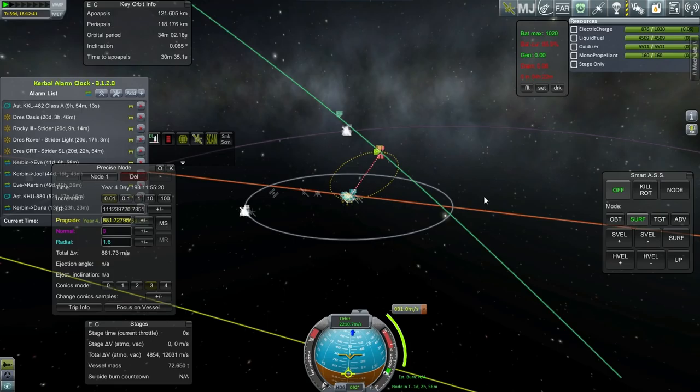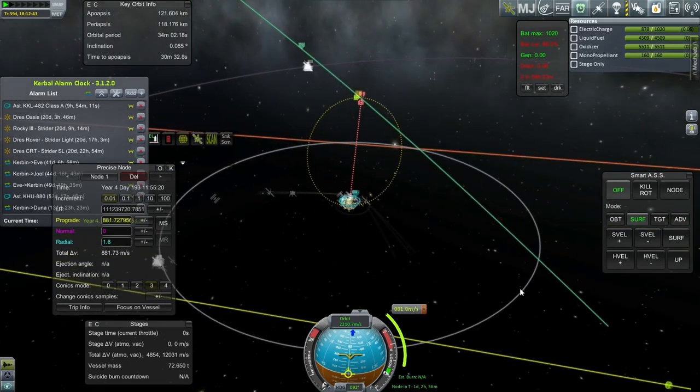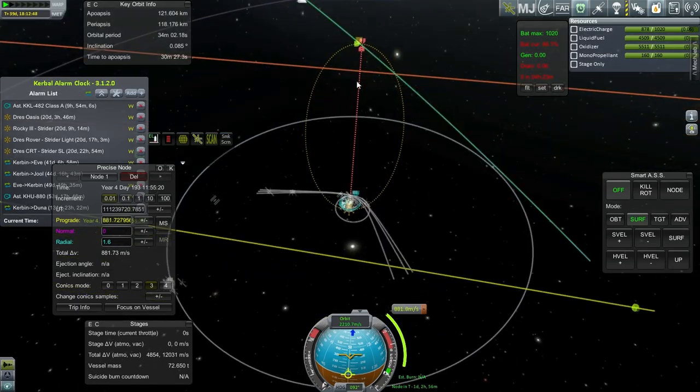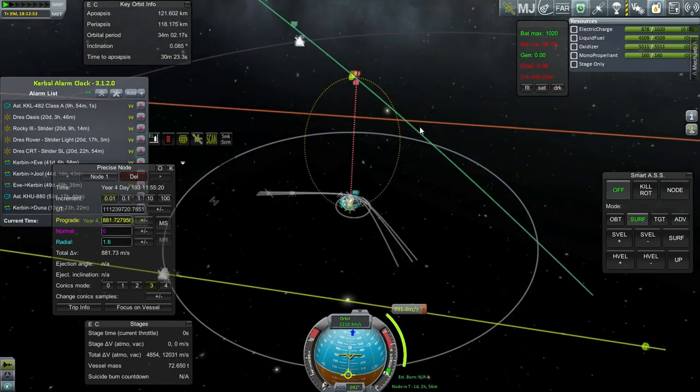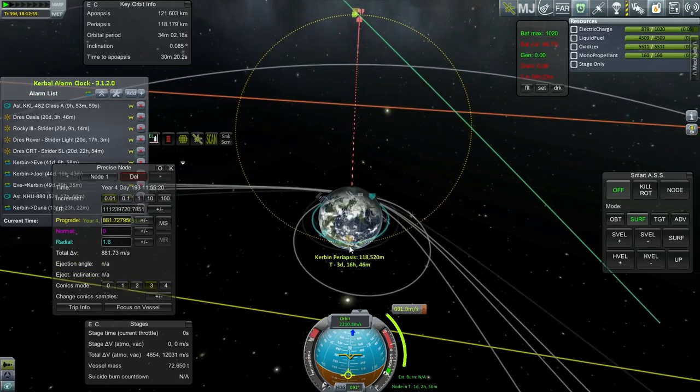It's a hefty burn to match speeds and grapple the asteroid, but that's just part of the business and why we have all the delta-v. I think that's all the good parts spoken for — we just have to wait around a while and then hit there. It's a separation of 285 kilometers right now. We'll adjust as we get closer. See you in a day and two hours.